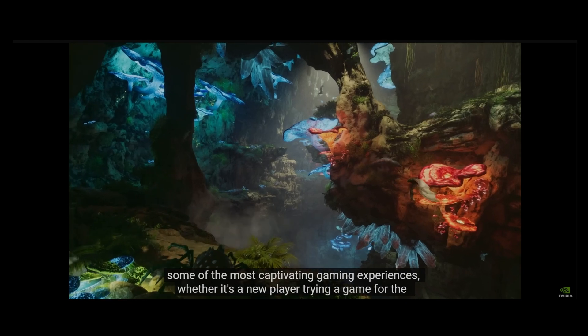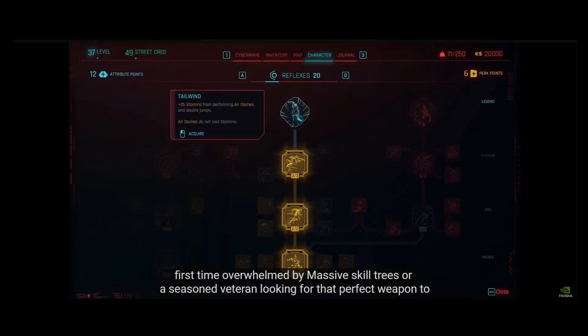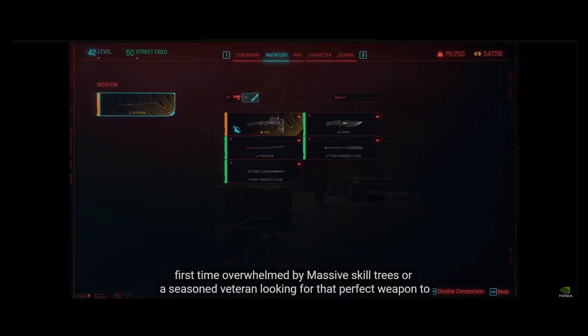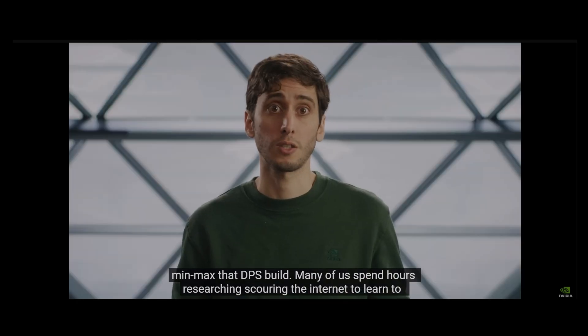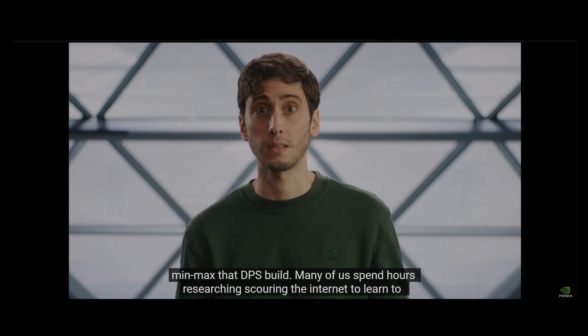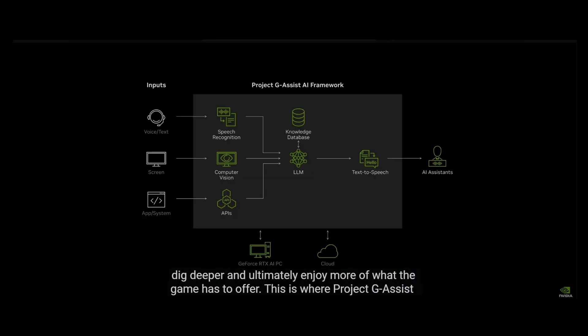Depth has become the cornerstone of some of the most captivating gaming experiences. Whether it's a new player trying a game for the first time, overwhelmed by massive skill trees, or a seasoned veteran looking for that perfect weapon to min-max that DPS build, many of us spend hours researching, scouring the internet to learn, to dig deeper, and ultimately enjoy more of what the game has to offer. This is where Project GeoSyst comes in — it uses AI to make sure information is readily available whenever we need it.